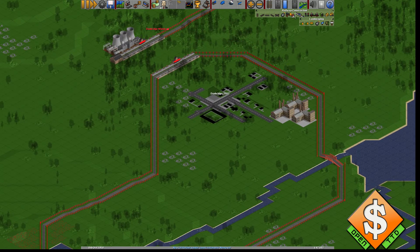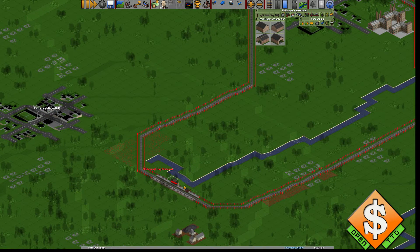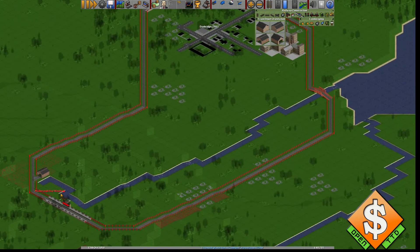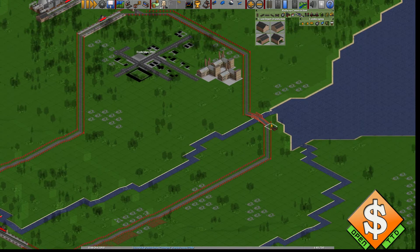We need somewhere to put the trains in, so we'll be building a few depots. I recommend placing them before the station — put them out in front so they're placed before the trains go in, or after the station once they've unloaded. There are a lot of different opinions on this one.